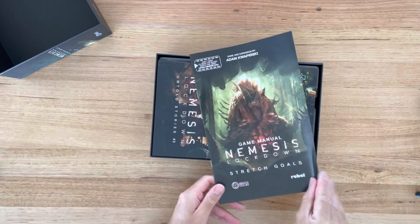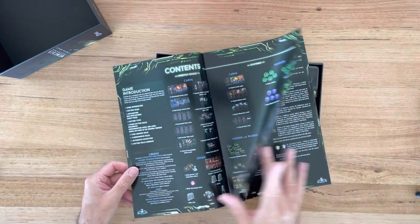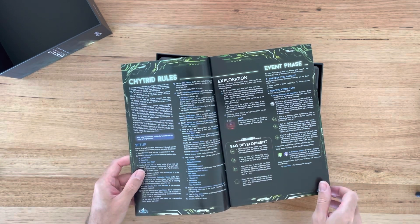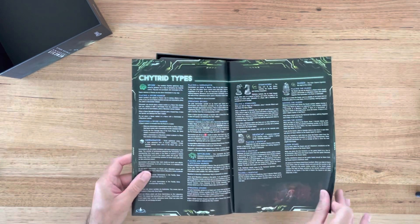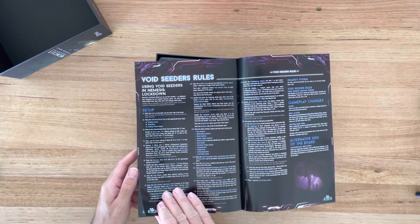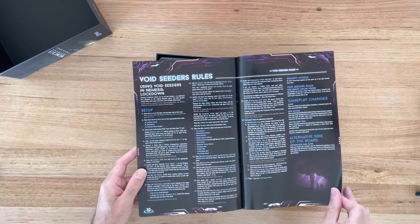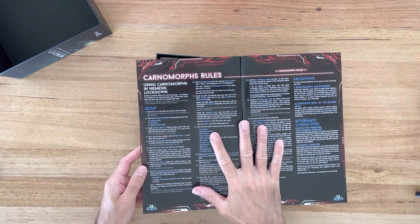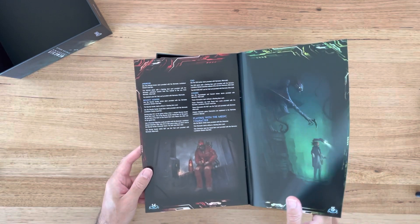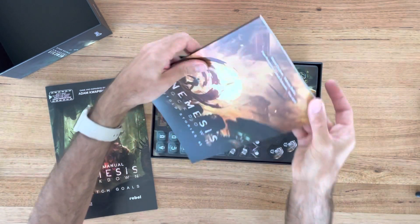I've got a stretch goals game menu, which I guess will explain how you add the Krill Fogs rules — that's the new creatures. And Boyd Seeker rules — that's handy, because if you're adding the Boyd Seekers there are also the Carnomorph rules. Good to know.